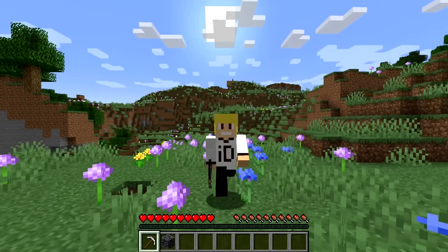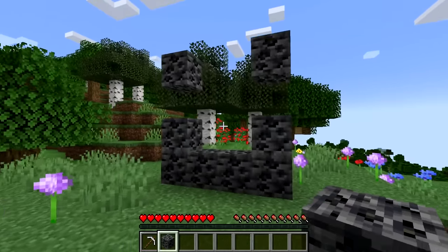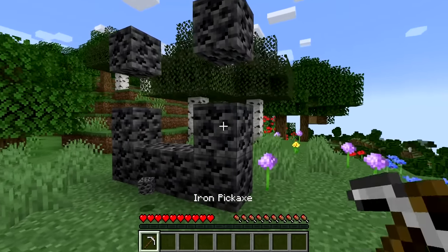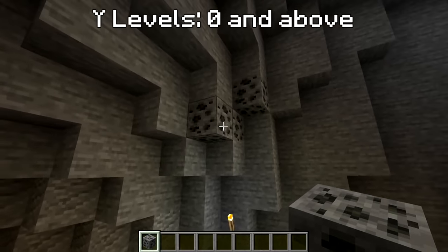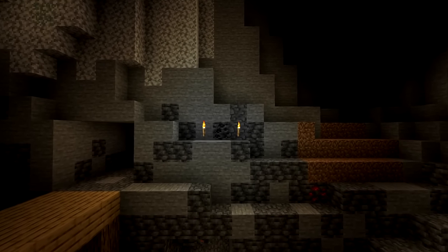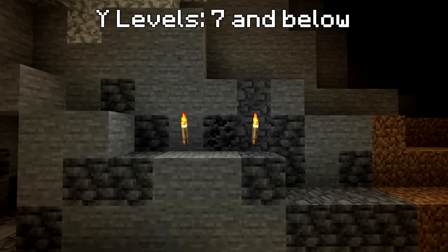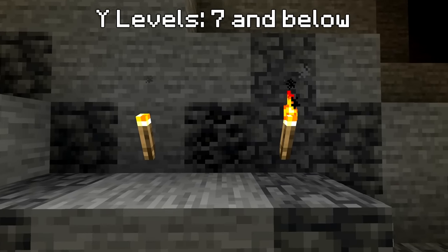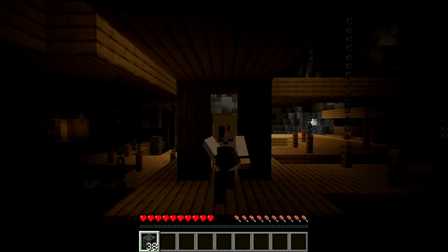As of the Minecraft 1.18 update, Deepslate Coal Ore has now taken the title of being the rarest ore in the overworld. This is because coal ore only generates at Y levels 0 and above, meaning only a small percentage of coal ore will be the Deepslate variant, as Deepslate doesn't start generating until Y levels 7 and below. Basically, there's hardly any area for Deepslate Coal Ore to generate.